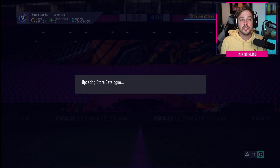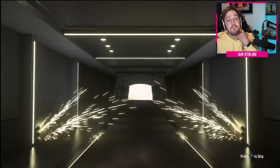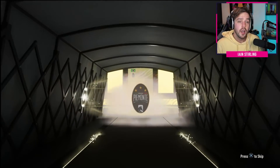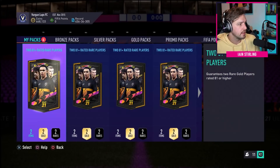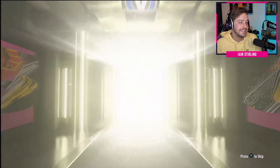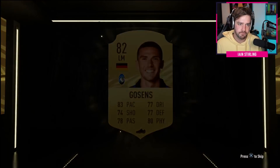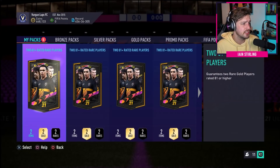While you guys are liking it, we have got seven of these 81-plus upgrade packs to open, which we grinded while we were doing all the packs in the video. The first one is a board - straight off the bat, we get ourselves a board. Resilient, always a good start. Centre mid - it is a little tiny Arthur, which is not bad. A little bit of fodder that can go into SBCs down the line. These 81-plus upgrades are nowhere near as good as the player picks.